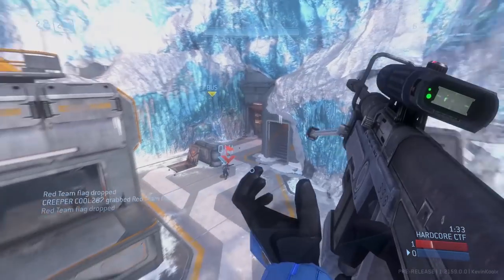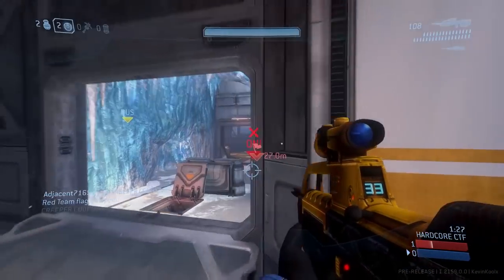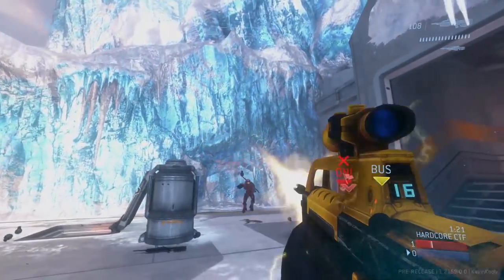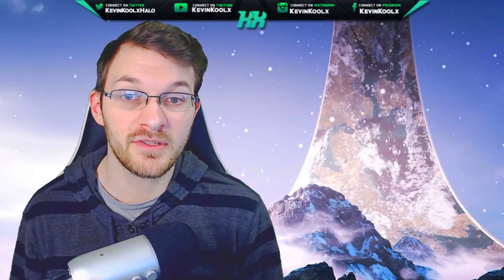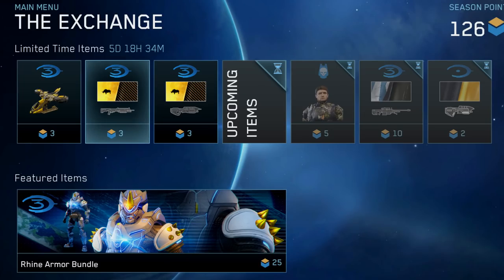The exchange will offer two overarching customization categories. One is previously limited-time seasonal content — like weapon skins or armor sets tied to specific tasks you can no longer do. You can probably get those within the exchange, along with new themed content as well. What you're looking at on screen is an example of the exchange from the recent flight. The top bar shows limited-time options available to unlock, looking like three items with a point value that cycle out for a new set each week.